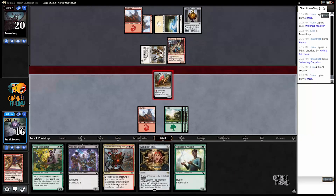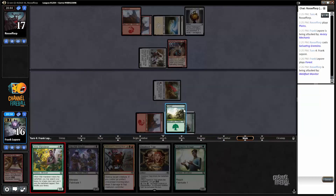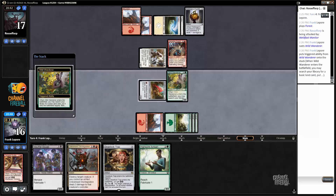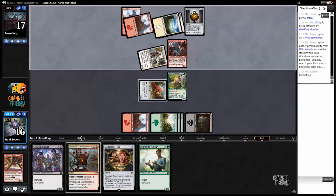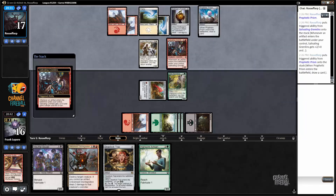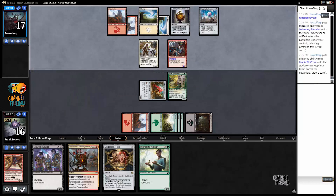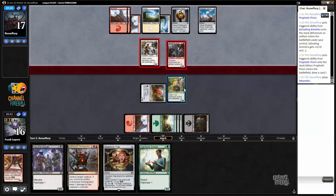I will gladly trade with this guy. No trade? Okay, good deal. It's like an Explosive Vegetation, but instead of a second land you get a creature. I am a little scared of Panharmonicon here — maybe not really, I don't know. Oh, draw two? How come I only triggered once? It doesn't — I was like, wow, okay. I'm a little scared of Panharmonicon meant in my head that they have it in play — that is not correct.